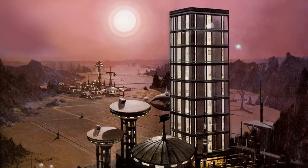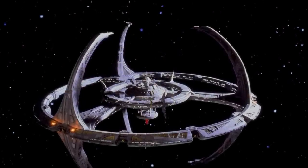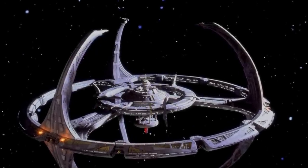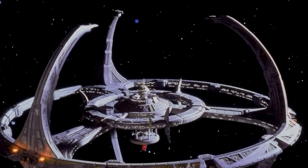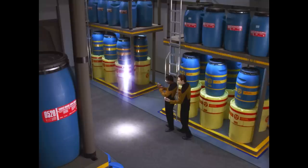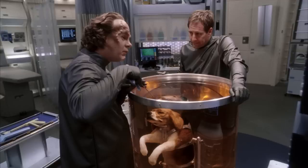In its simplest form — nuts and bolts — what does something need to be to be a starbase? A base capable of rendering resupply and replenishment to a starship. This covers a whole lot of ground, because starships need a great many things: deuterium, antimatter, dilithium, replacement parts, human food, alien food, medicine, alien medicine, ammunition, electronic components, sensors. The list is endless.